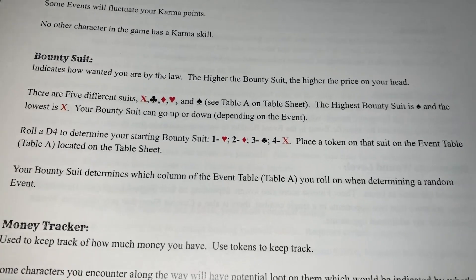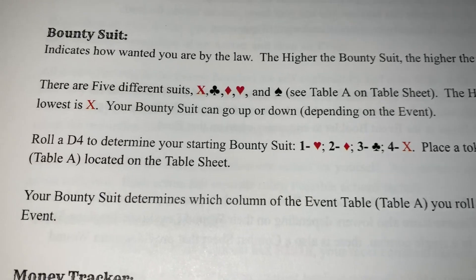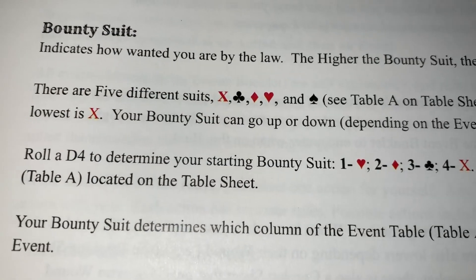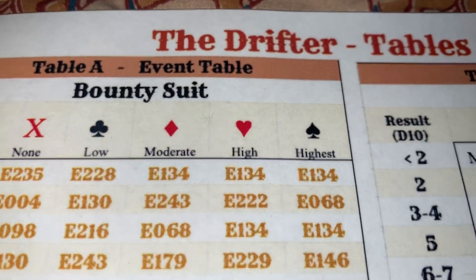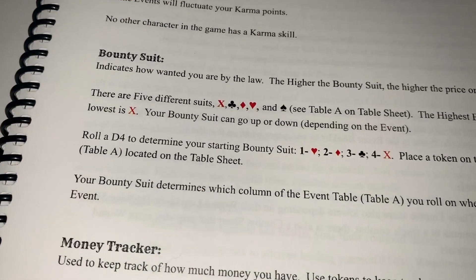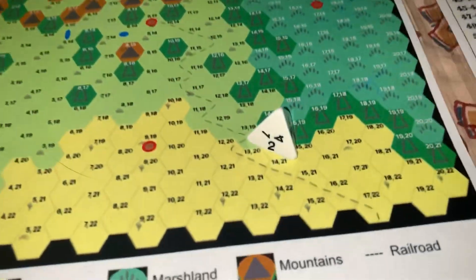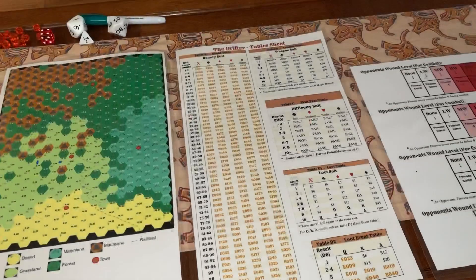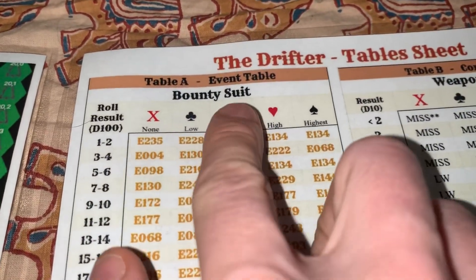After karma, we determine how wanted we are by the law at the start of the game. Bounty suit indicates how wanted you are: X is no bounty, clubs is low, diamonds is moderate, hearts is high, and spades is the highest. To determine our starting bounty suit we roll a d4 — we rolled a two, which is diamonds. We come over to the table sheet and place our marker under the diamonds column.